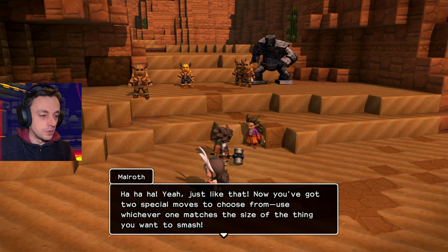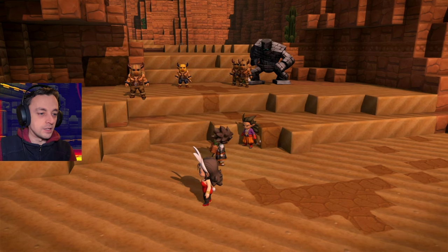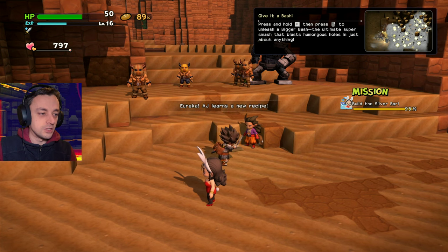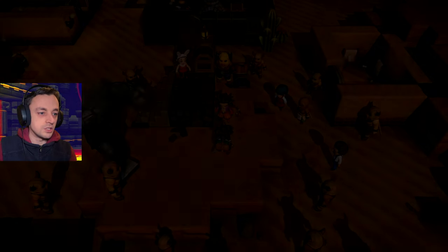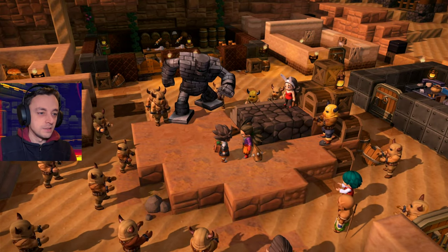Just do as I say. First, you've got to start swinging that mallet just like normal, and then hit the other button to pour all your energy into it and absolutely let rip. Now you've got two special moves to choose from — I don't even remember the first one. Use whichever one matches the size of the thing you want to smash. There's the ability: the Bigger Bash. Press and hold F, then press your other button to unleash a bigger bash — the ultimate super smash that blasts humongous holes in just about everything. I have learned a new recipe: an iron axe. A heavy metal hatchet with a wooden handle, can only be used by Malroth. Attack 56 — that's only just a little bit above what we've got. Victory!